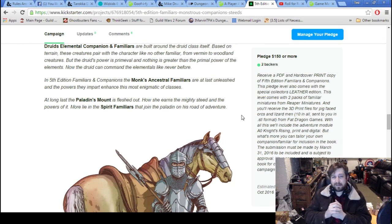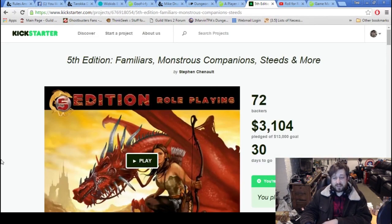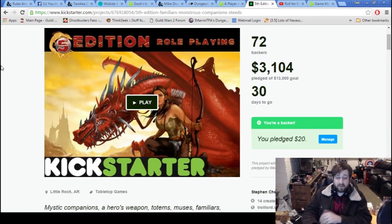I'm not sure what I'd want to add as a familiar — first thing that comes to mind is a Phoenix companion, probably because I just re-read Harry Potter. I'm also a fan of the Giant Crocodile Animal Companion from 3.5. Anyway, go ahead and check this out — $20 will get you the PDF at minimum. They're looking for $13,000 and are already three grand in, so good for them.